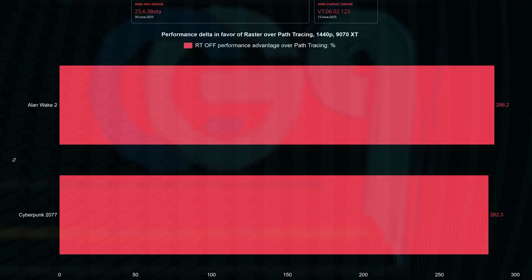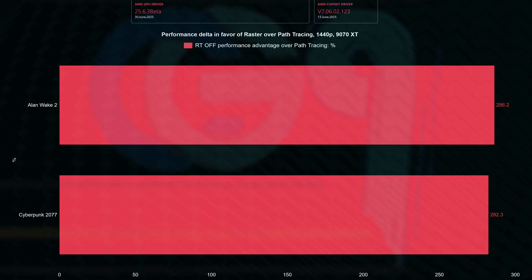Going full path tracing over raster sees the frame rate drop almost 300%, which is huge. Keep in mind that these two games are built using Nvidia's hardware. Simply put, in these games you will need aggressive upscaling or just don't use max settings in order to get decent frame rates using the RX 9070 XT and path tracing.